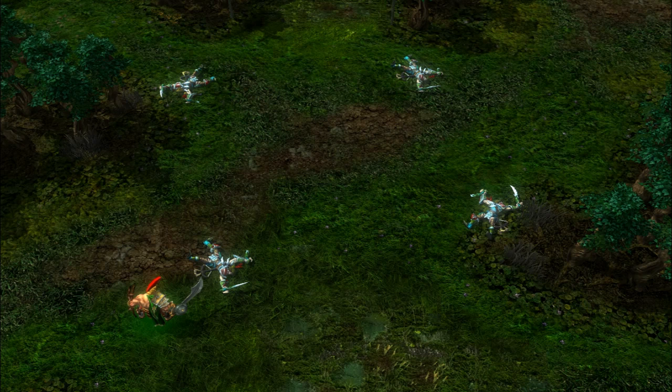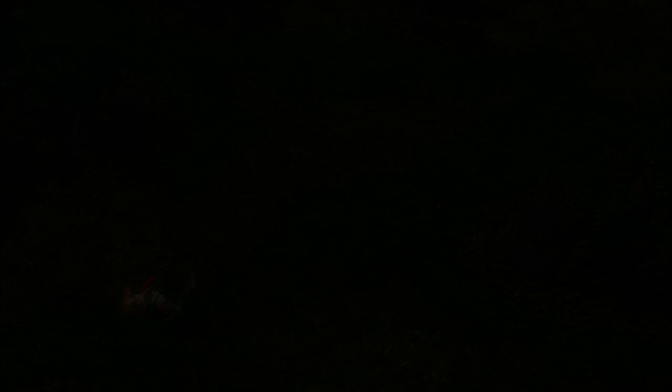Gladiator's third skill, Flagellation, allows him to deal bonus damage in a large area in front of him. As long as the skill isn't on cooldown, it will activate upon attacking and deal his attack damage plus a bonus up to once every 4 seconds at max.